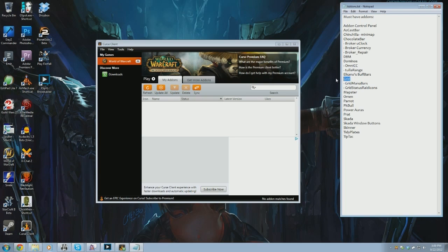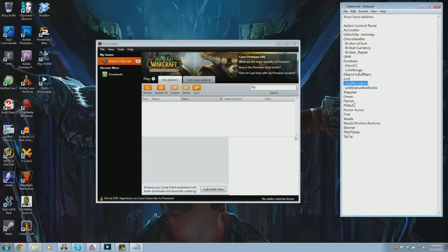Grid — I know a lot of people like Vudoo. I like Grid just because it's what I know. Part of what I was talking about earlier is that a huge part of why I set up a custom UI is so I can have everything customized to me. I have a couple of plugins for Grid: Grid Mana Bars to see at a glance whether my healers are out of mana, and Grid Status Rate Icons, which puts little Lucky Charms-style markers on Grid for important debuffs from boss mods.